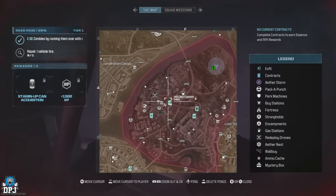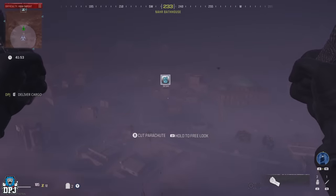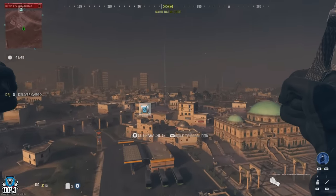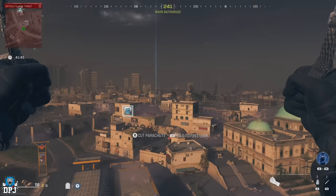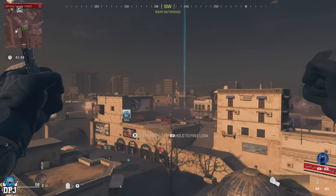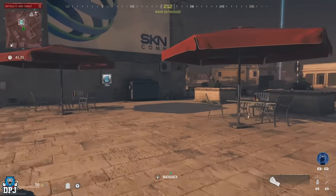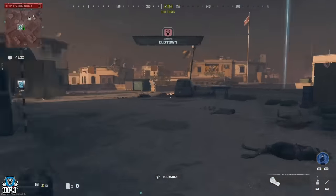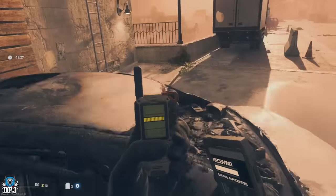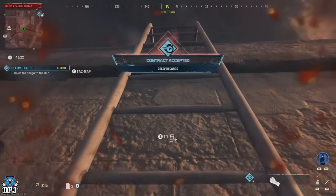If you load in and the Deliver the Cargo contract is available right away, from the tower simply parachute down to it, pick up the contract, go around the car, climb the ladder, and parachute down onto the petrol station. Use the decoy grenade to distract zombies, jump down, grab the cargo truck, deliver it, and reap the rewards. Then repeat the cycle: go to the ammo station, refill, buy a gun if needed, go to the teleport spot, teleport back to the tower, and rinse and repeat.